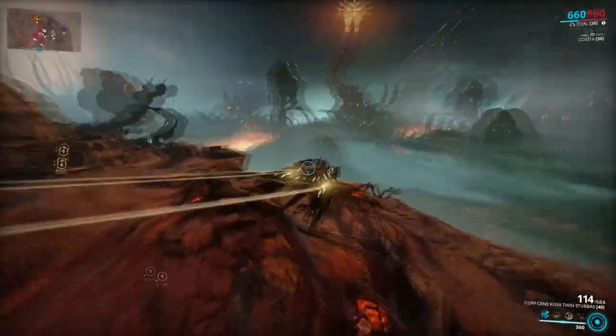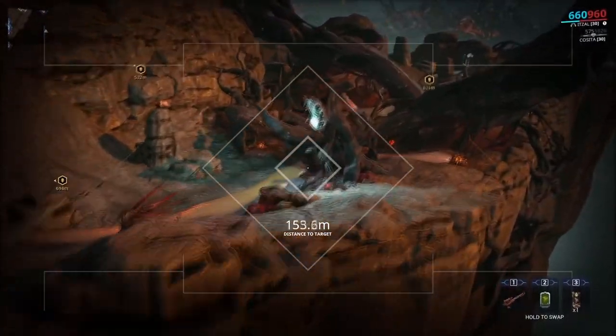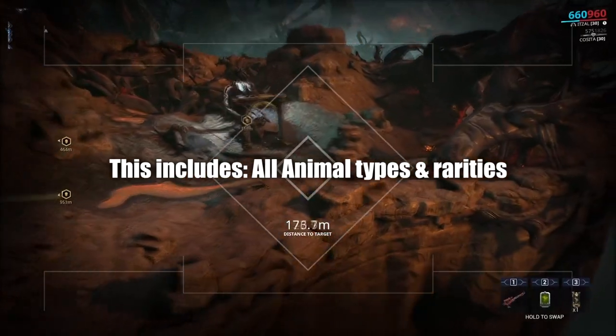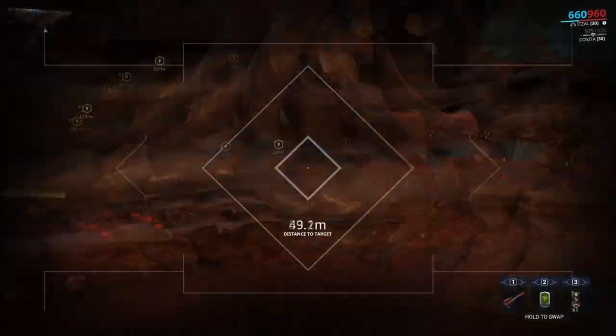Deimos, being the third open world, has received a lot of improvements to make the atmosphere feel more alive, which means a lot of their wildlife has already spawned and can be found by roaming around. This includes all animal types and all animal rarities. Knowing this, it has encouraged us to change the way we hunt for our animals.